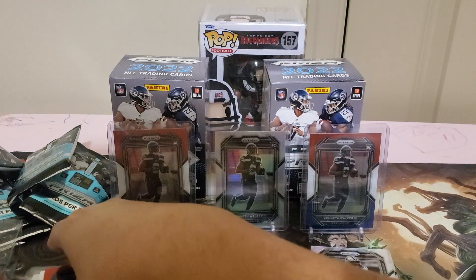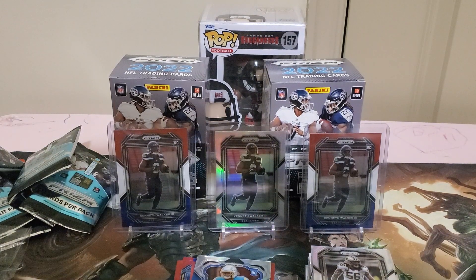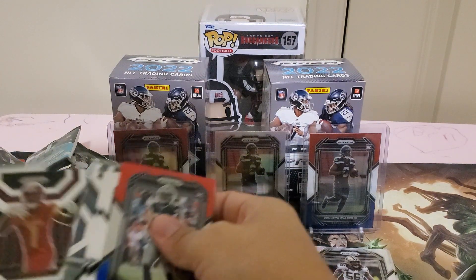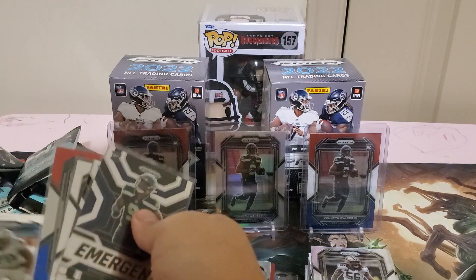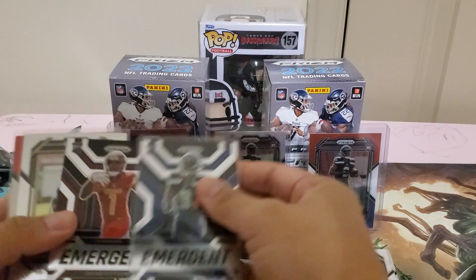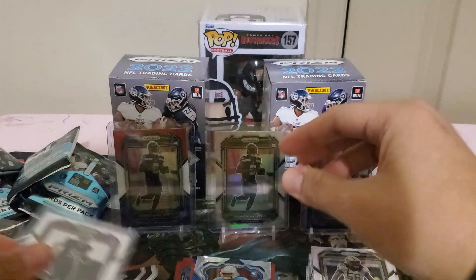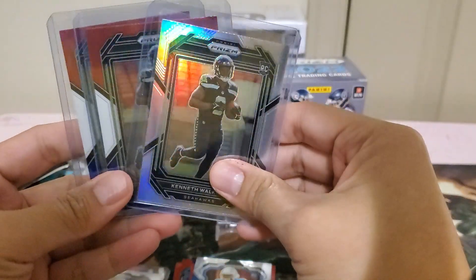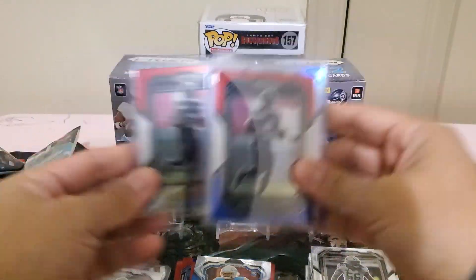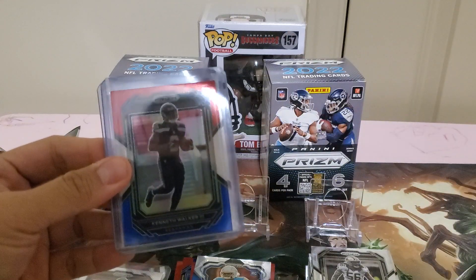It was fun! Both boxes — I pulled Kenneth Walker in both. In the first box we pulled the Kenneth Walker Emergent, and Jhan Dotson and the RWB. The highlight of this unboxing for Kenneth Walker: a silver and an RWB. It was really a fun rip. Thank you guys for watching, and see you guys next time — bye!